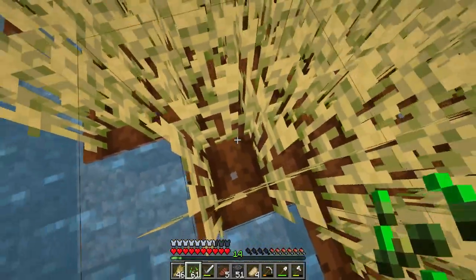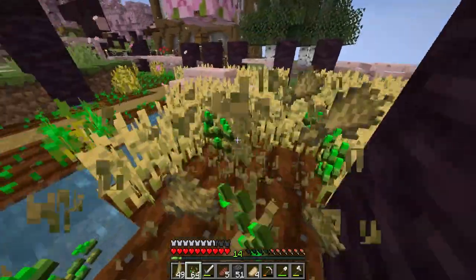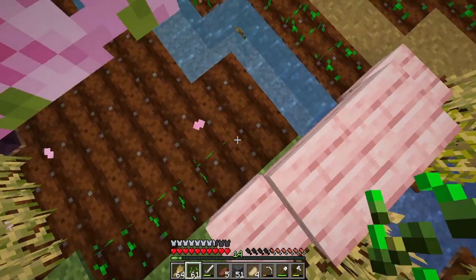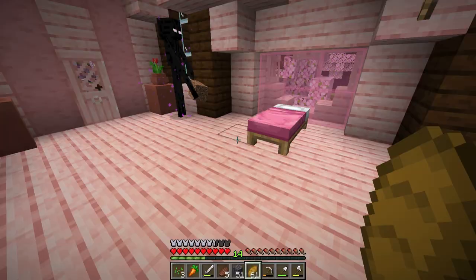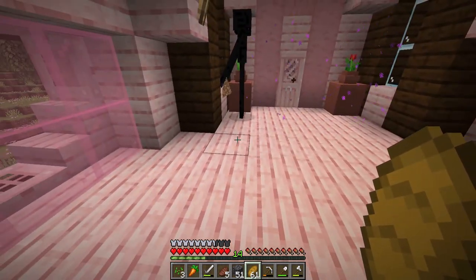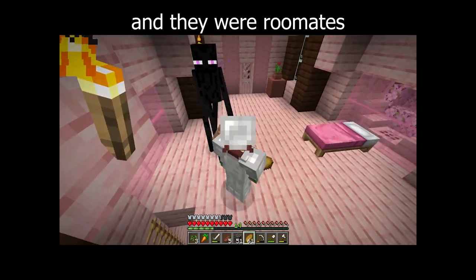Before we leave we need to stock up on some food, so I ran over quickly to Austin's farm and I stole some wheat, but I did replant so I'm not a completely bad person. This enderman also just showed up in my bedroom, so I guess he lives here now and we're roommates.